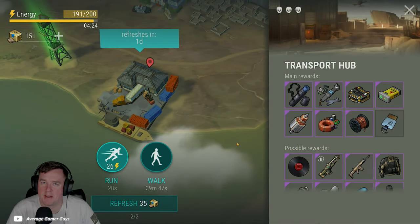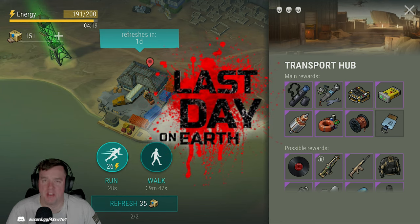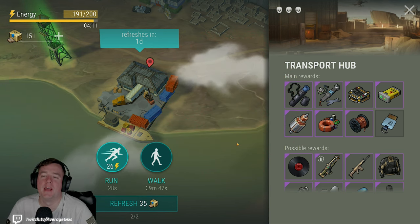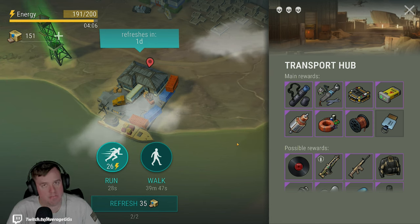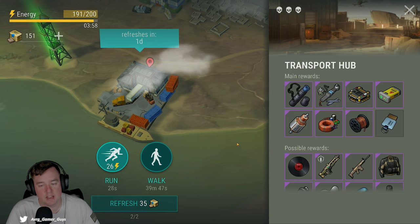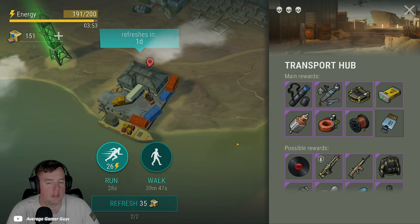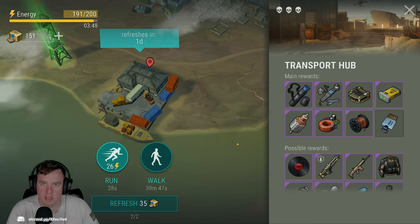What's going on everybody, Doc here — Average Gamer Guys — back at it again with more Last Day on Earth action. Another video in our Wasteland Survival Guide tips and tricks series. We're going to be jumping into Transport Hub, opening each crate, and at the end we'll give a little ranking on each crate and what they bring. We've actually really enjoyed this — we've gone to Transport Hub a lot and opened up each of the different crates.